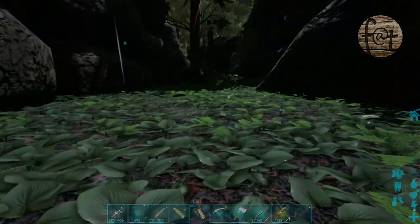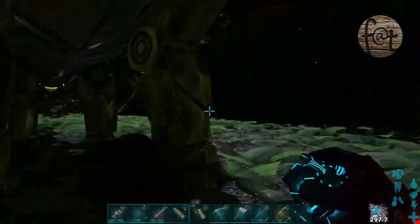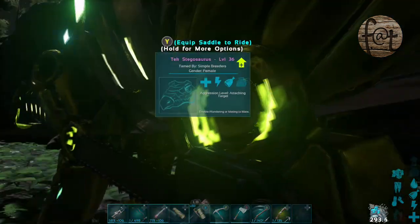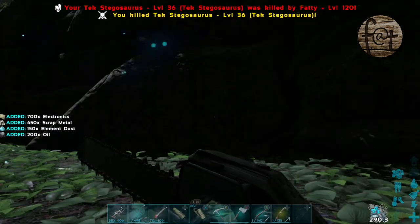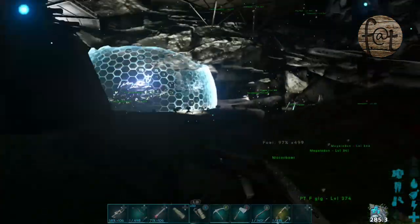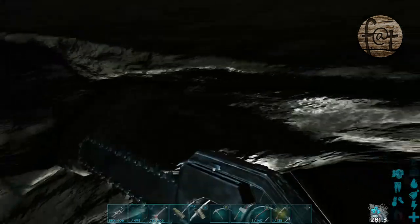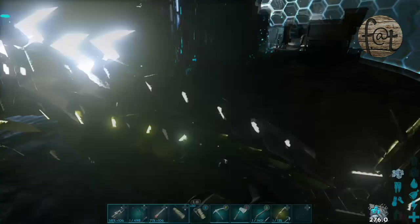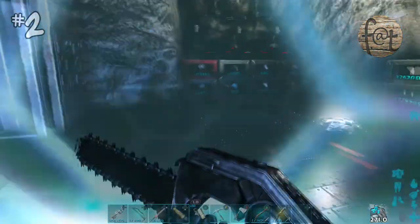Definitely use a chainsaw, and I'd recommend using a Parasaur to maximize yield. One misconception about why people think boosting health matters comes from the Ovis. When you slaughter an Ovis while holding a pickaxe, you get the option to truly slaughter them — and if they have higher health, they will yield a considerably larger amount. But that does not work with tech dinosaurs. It works with Ovis, not tech dinos.